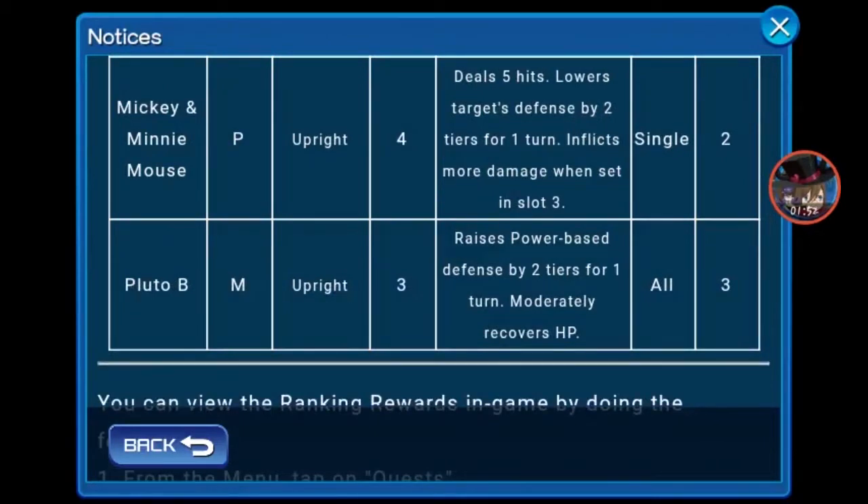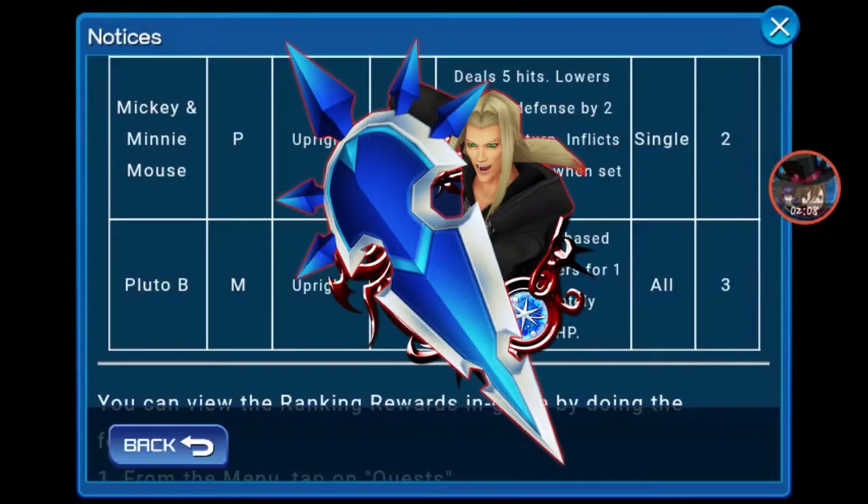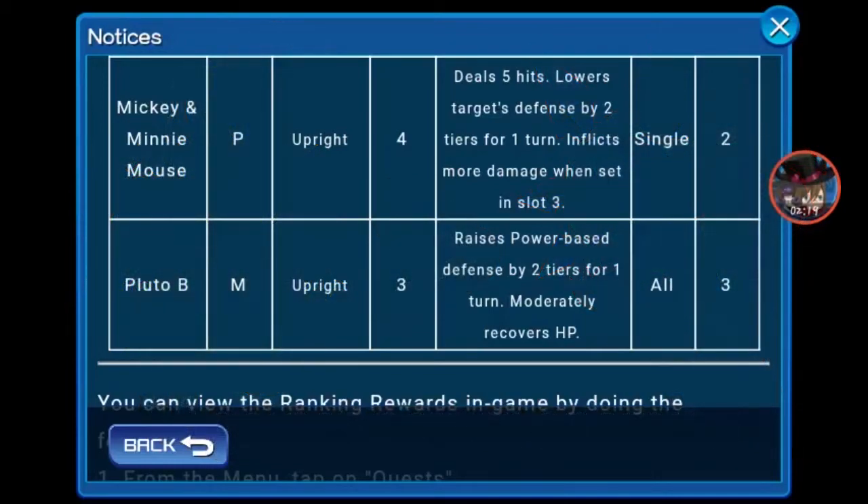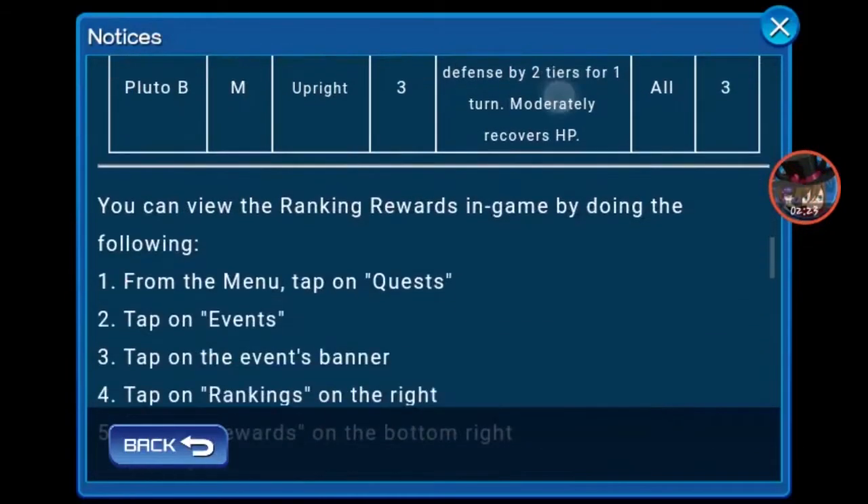Pluto B is an Upgrade to Magic tier 3 that raises power-based defense by 2 tiers for 1 turn, moderately recovers HP, hits all, costs 3. He is the same thing as Alice and Cheshire Cat and the Pool Bear medal. Pluto B might be the most useful because Vaxen B doesn't outmatch him — Vaxen B doesn't raise power-based defense by 2 tiers. If you manage to get him with extra attack, he is better than Vaxen B.